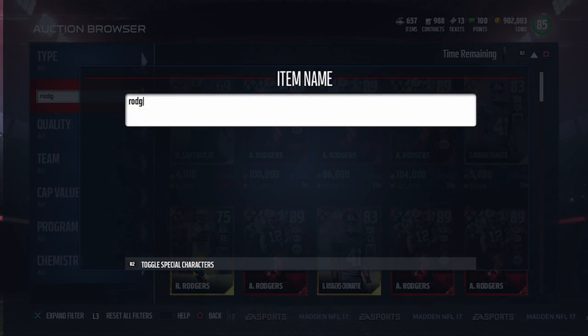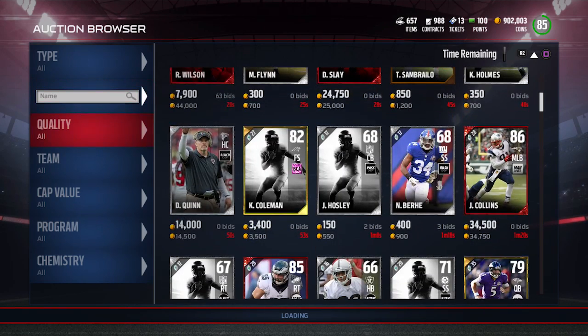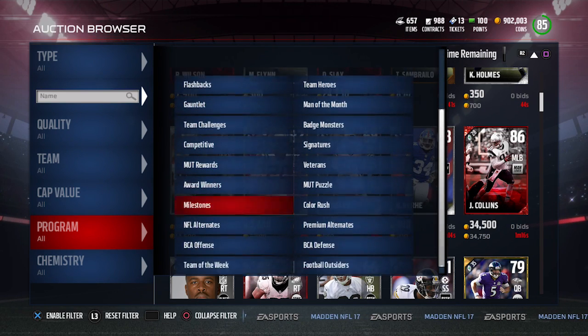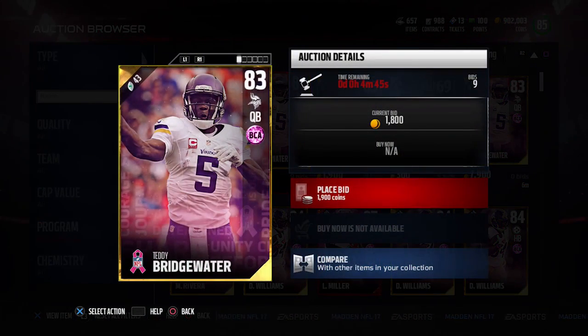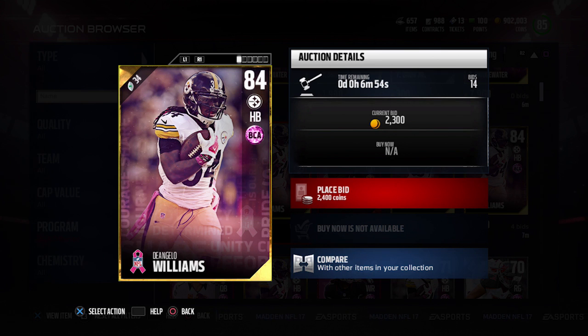I was trying to search for the Aaron Rodgers because I haven't seen any of those go up yet — which makes sense, since the price to create that card is still pretty expensive. If we go in and find offensive BCA players, there are not only elite players but also gold players, like a Teddy Bridgewater, which I think will probably be the last Teddy Bridgewater in the game this year.